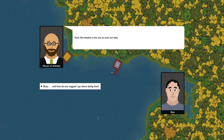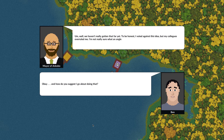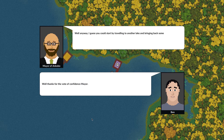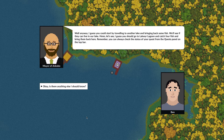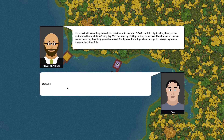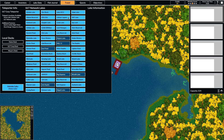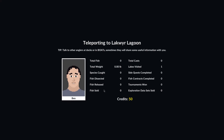As you can see, the mayor doesn't have a clear vision of what he wants us to do, and he really doesn't even think that highly of us. But the first thing he wants us to do is go to Lackware Lagoon and catch four fish. He wants us to bring them back here and see if they can live in our lake. We can also access the quest from the quest tracker here. So we'll go ahead and travel there.